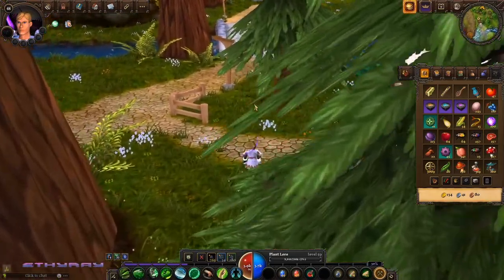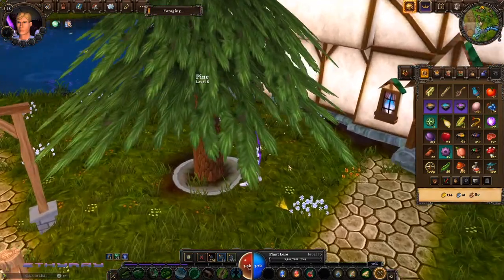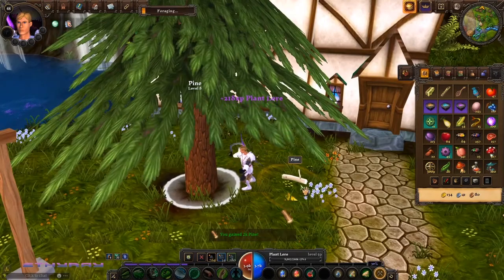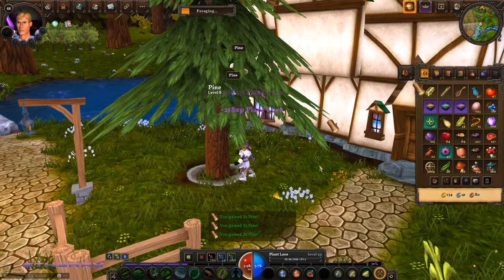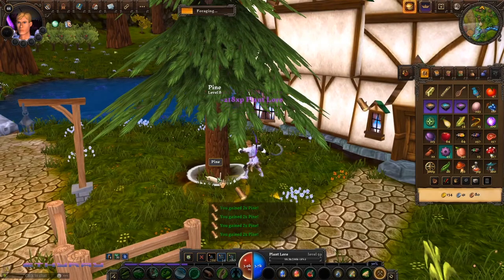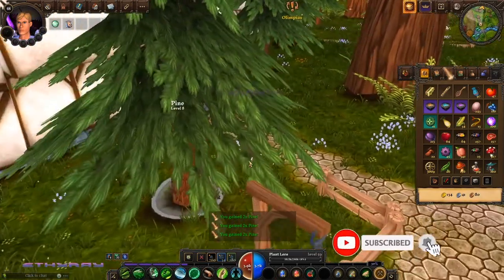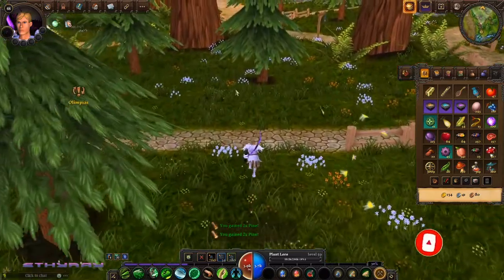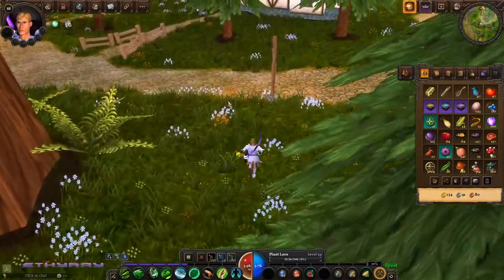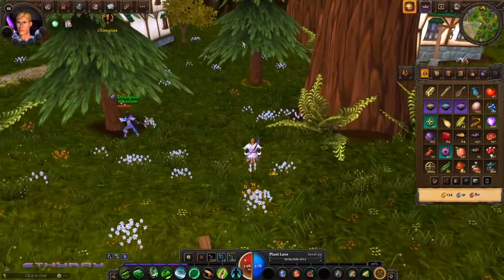The way you gather is simple — you just click on the node and everything else is manual. You don't even technically have to click; they just collect themselves, but it's more satisfying that way. Once you collect enough material from a node you begin to gather experience and level up.